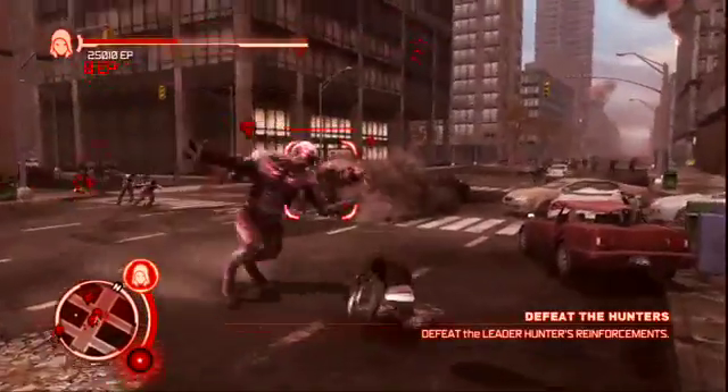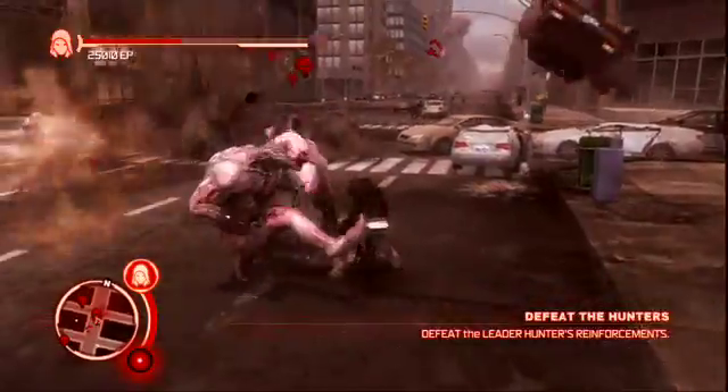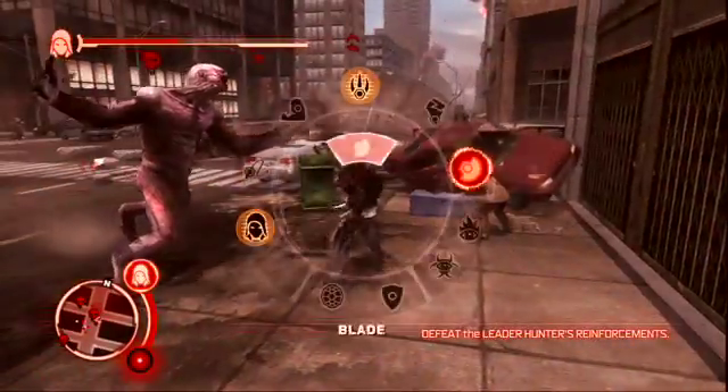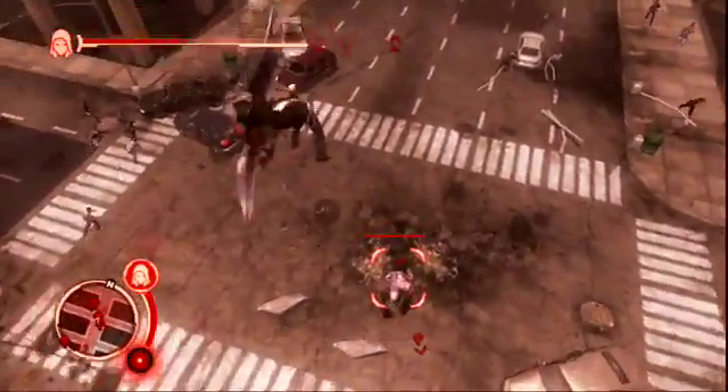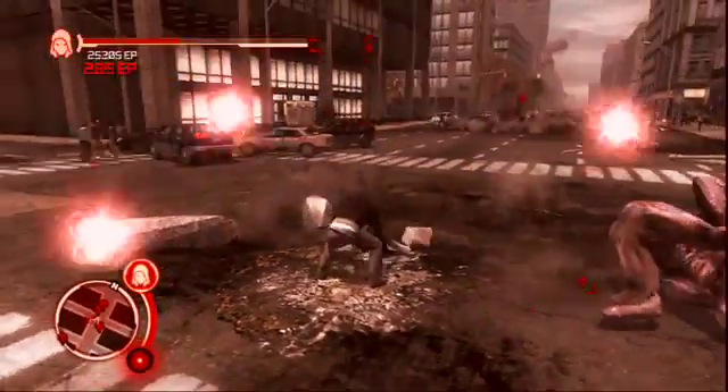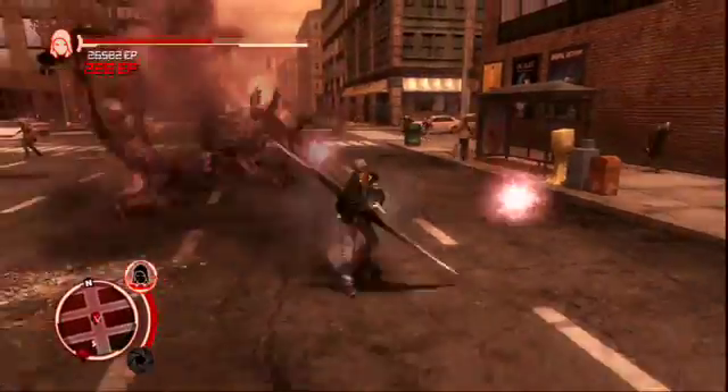We end the rescue scenario with some heavy combat that shows off some of Alex's attack abilities. You see him doing the giant karate chop move with the blade arms, which is one of the attack powers. The cool thing about these brawler hunters is they can actually throw stuff at you.